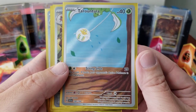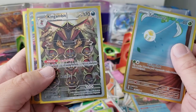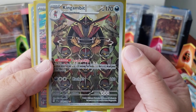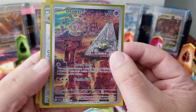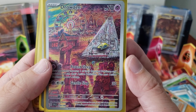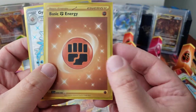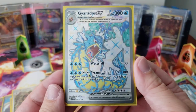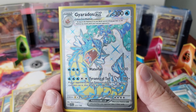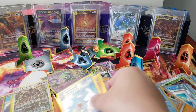Iron Treads full art, Great Tusk full art — it's a basic but it's a full art. The Tarountula Illustration Rare — look at that — and you can put the two together right next to each other in the binder. King Gambit — I love this card. Drowzee — look at that artwork, there's so much going on, and there's a Slowpoke in there too. And the Gyarados EX: 'as long as this Pokémon is on your bench, Revenge — whenever this Pokémon attacks.' Wow! He uses a lot of energy though.